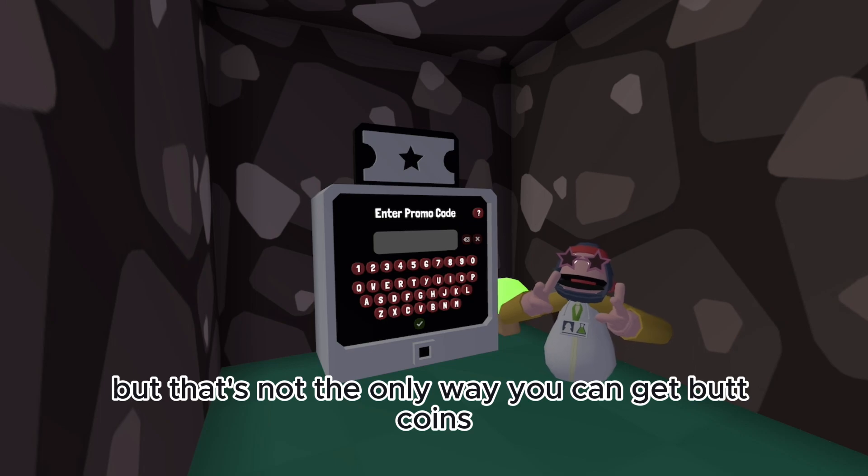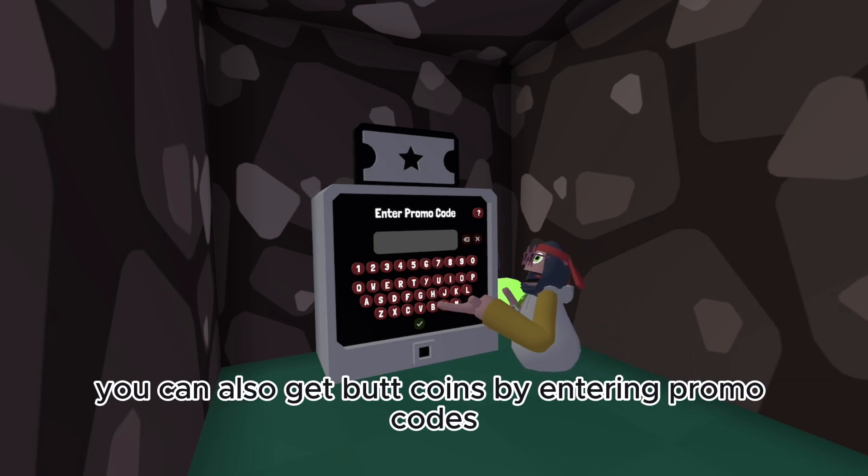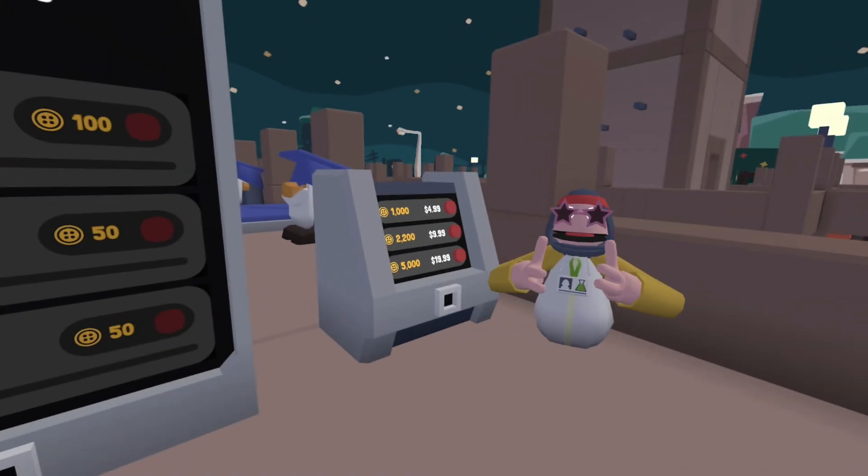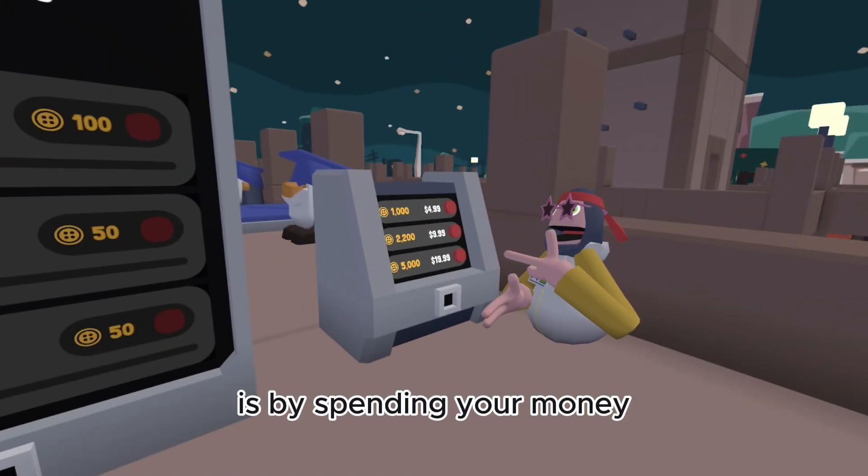But that's not the only way you can get coins. You can also get coins by entering promo codes, which you can find randomly during any update. The last way to get coins is by spending your money.